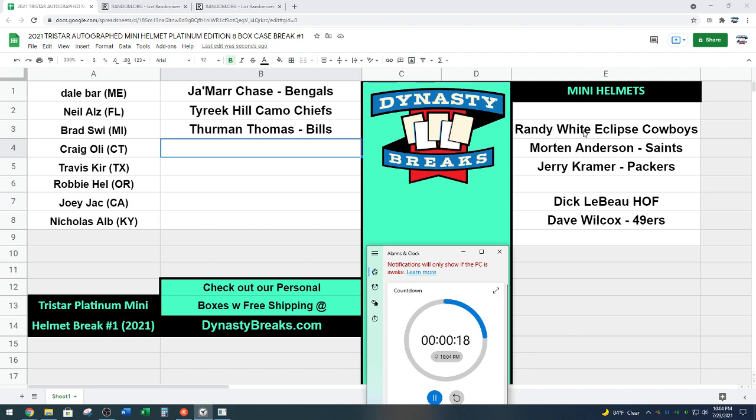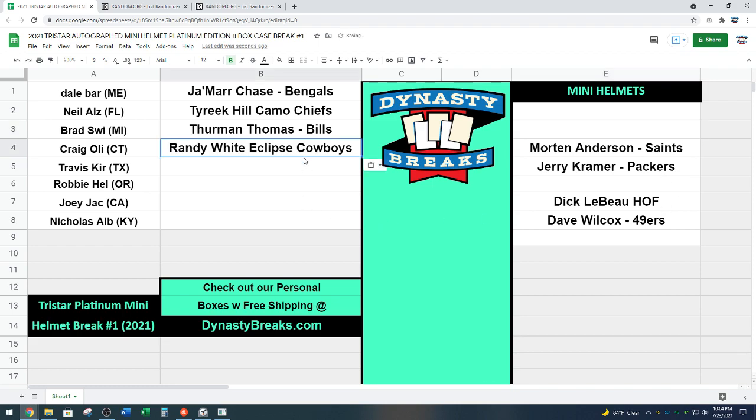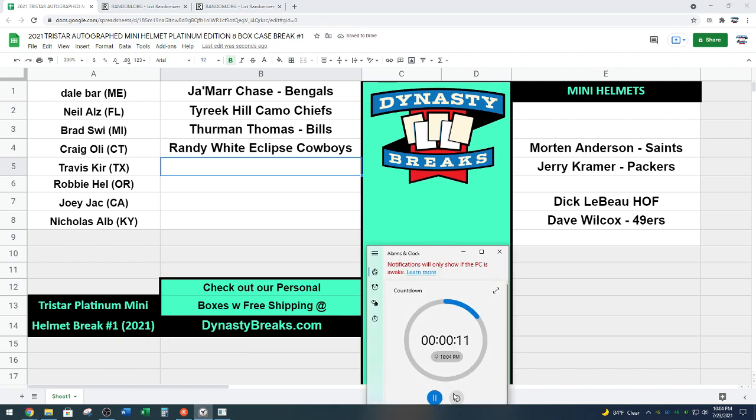Randy White — a very cool Eclipse helmet. The alternate helmets are off the board. Travis, next up. That was a tough decision, Rich — I can see taking Chase just because he's a rookie. You don't see that many Bengals helmets. Obviously given a choice I would have taken the Jamar Chase. Pretty good case.